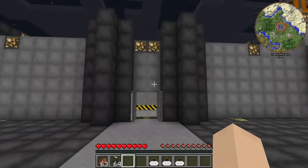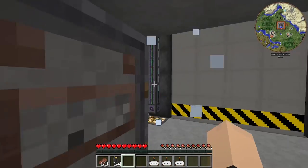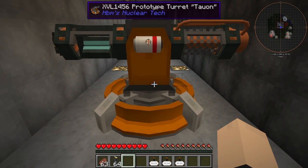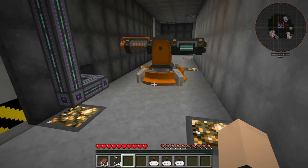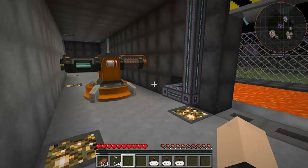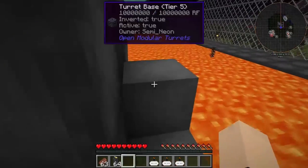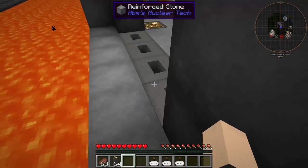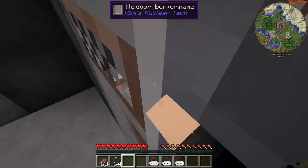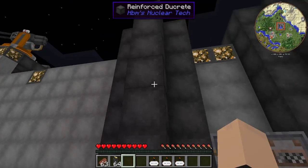I'll make a ladder to the top before I release the map. But anyway, we have the experimental hog cannons here — we got two of those. That's our main line of defense if all else fails. We've also got two turrets here, and the same on the other side.